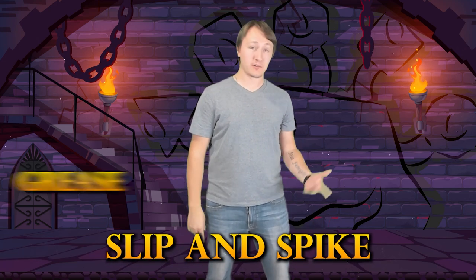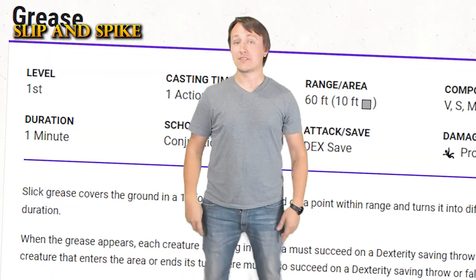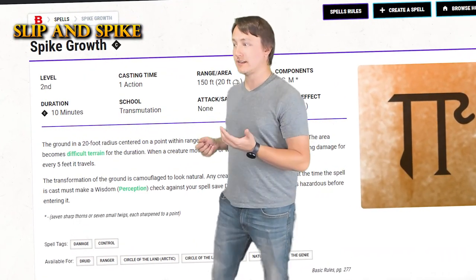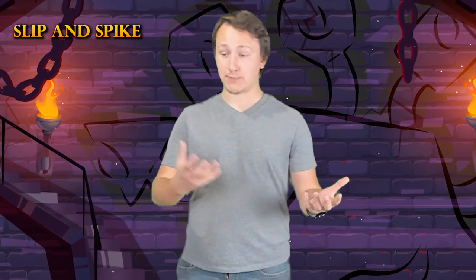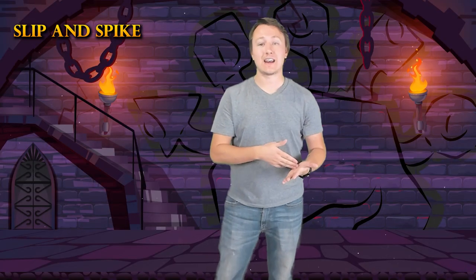The final combo for today is a tried-and-true classic you've probably heard of, but I want to put it on here just in case. I like to call it the Slip and Spike — the combination of Grease and Spike Growth. Grease covers a 10-foot square and creates difficult terrain. When the grease appears and when a creature enters it or ends their turn there, they must make a dex save or fall prone. Spike Growth is similar, only it creates spikes instead of grease — a 20-foot sphere that is also difficult terrain, dealing 2d4 damage for every 5 feet a creature moves within it.